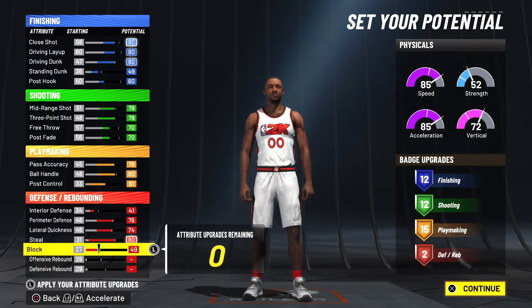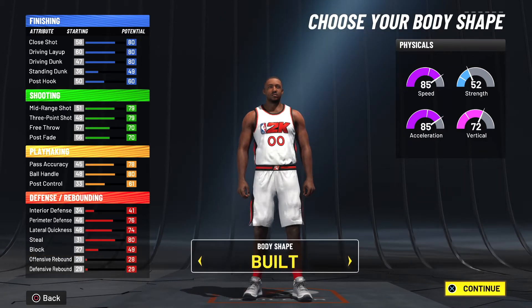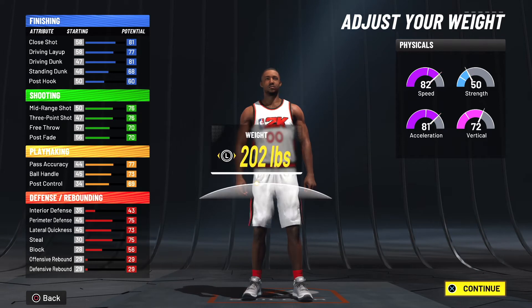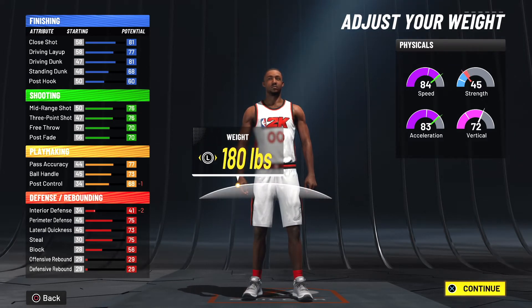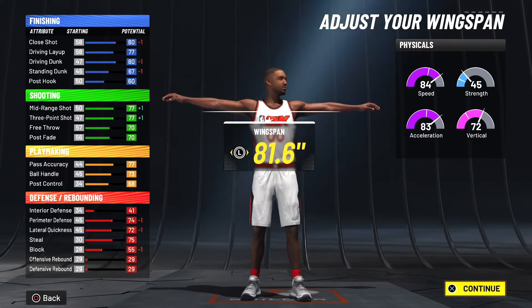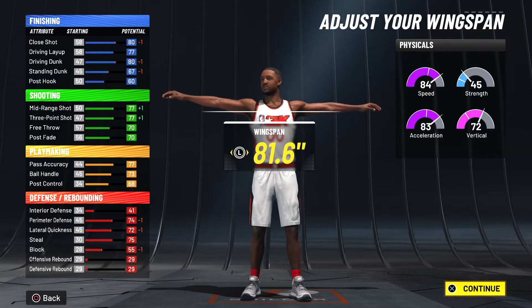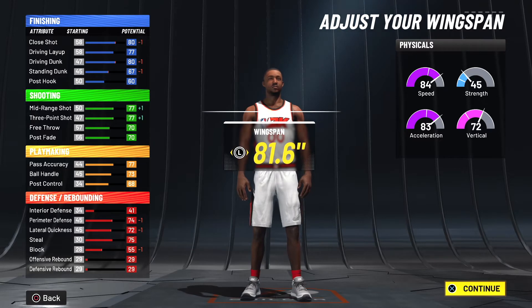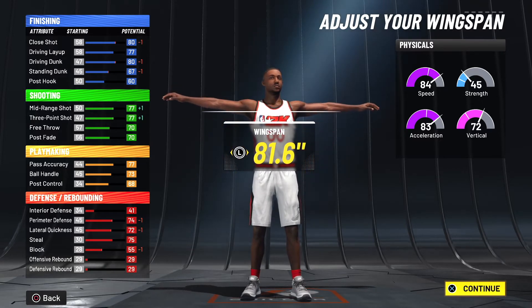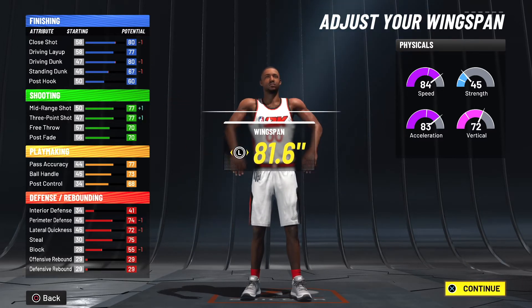Max out that block and that's going to give you a 2. Very simple build - go build, go up to 66, drop the weight all the way down to 180, then go one tick down. This is very similar to the Mid Interior Playmaker - all you're doing is dropping the wingspan down. This is the default; you want to go to the left.